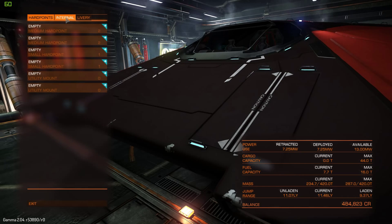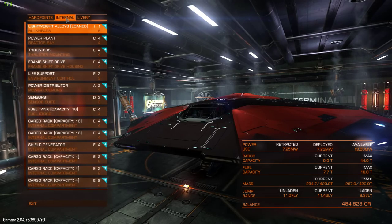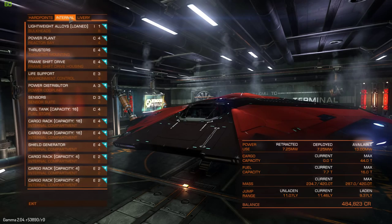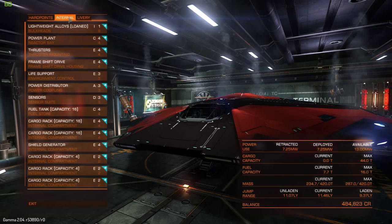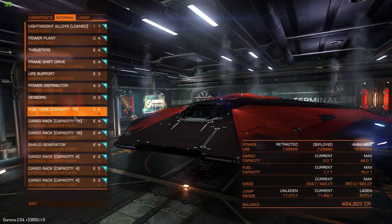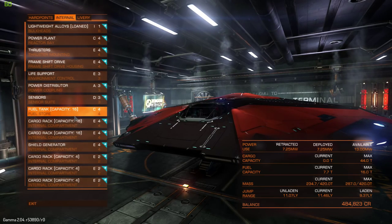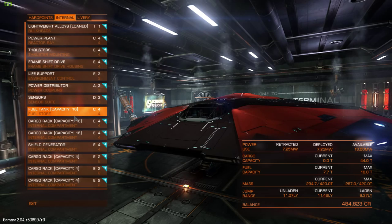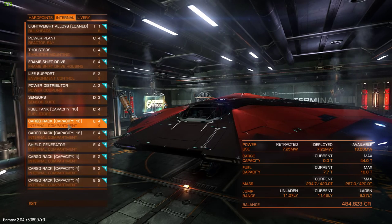When you're outfitting your ship, you want to be reducing your weight as much as possible to get the best jump range, and also increasing your jump range, which I'm going to show you. Your internals — this is where everything changes quite a lot. I'm going to go through each option and what you should be upgrading first. You probably bought your Cobra Mark III and you have about 100,000 credits left. You want to leave a bit of credits for trading initially, and then start upgrading your compartments.